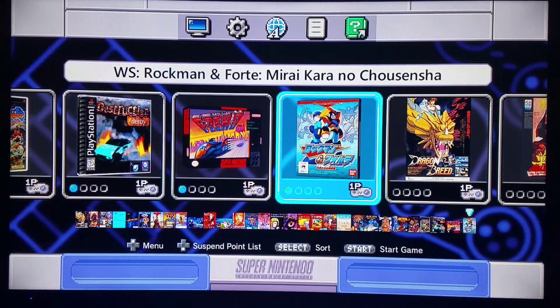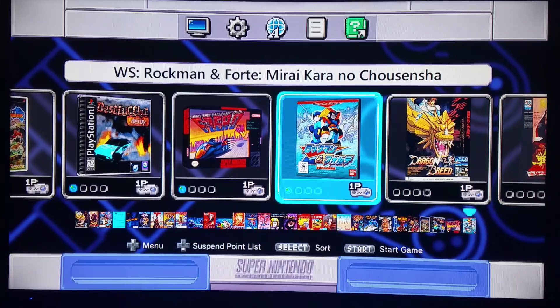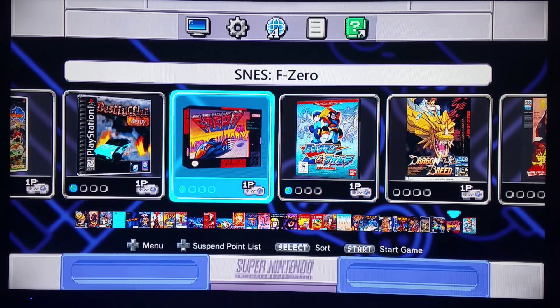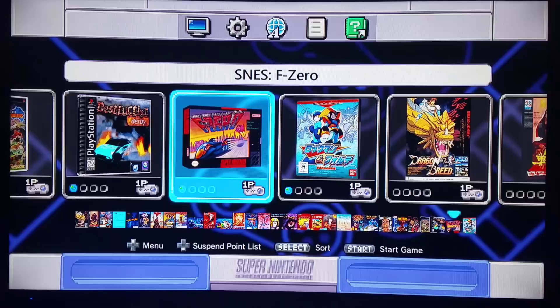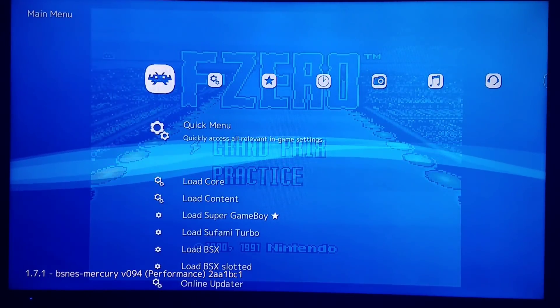Hello everyone, we're officially doing the Super Game Boy test. What you need is a game on your main user interface, or you can load it via the dummy folder. I'm loading F0 right now for SNES, and I have it triggered with the BSNES core — BSNES is loaded.